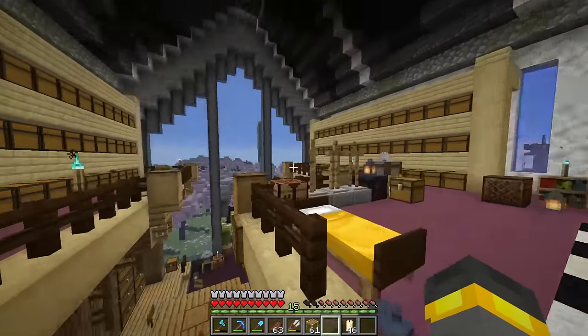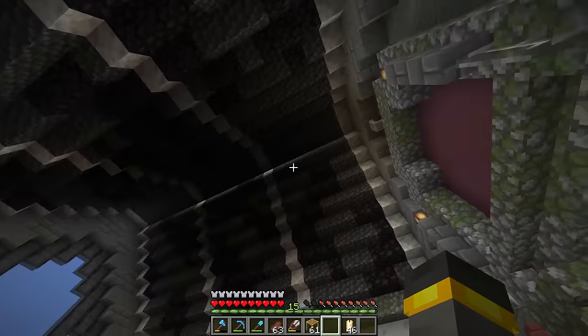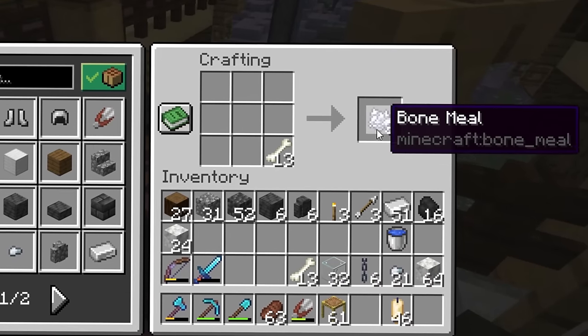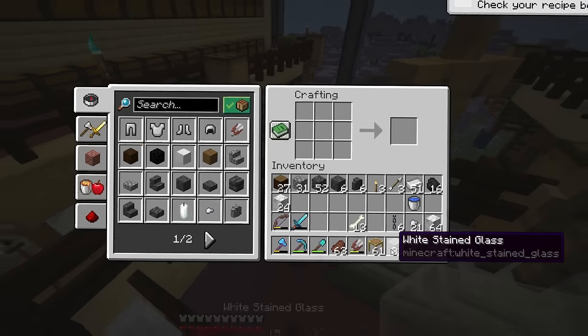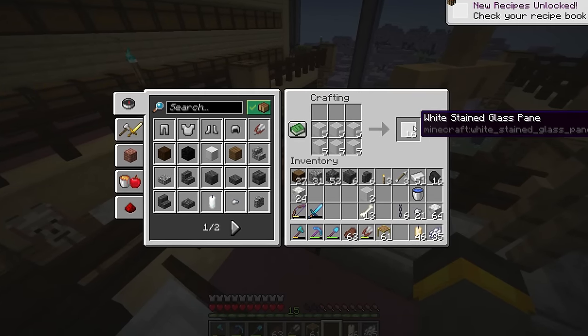Up here inside of the storage building, right at the end, I hinted big time at what I want to add. We've got a lot of open air on the inside, and that is very intentionally designed. Over here inside of the crafting table, with a little bit of bones, we can make a ton of white dye. Then we take that white dye, smash it into the stained glass right here, and actually convert all of that stained glass into panes.